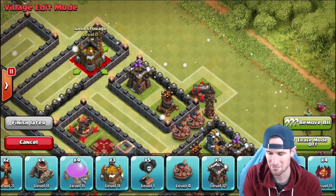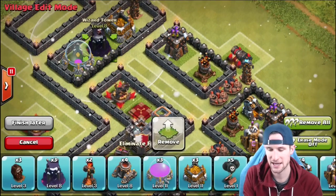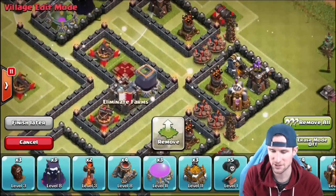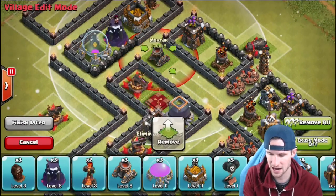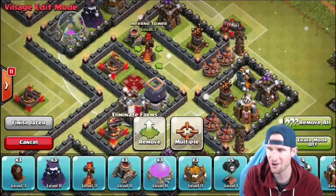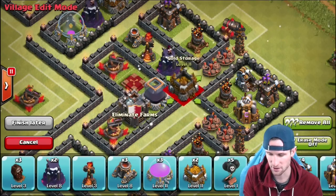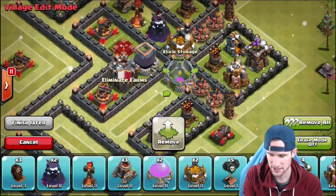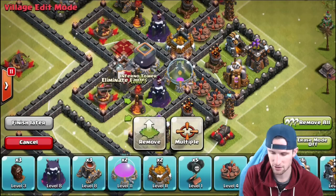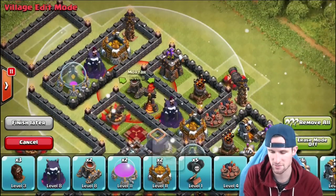Since this is a farming base, we want to have our loot spread out around the base so that people can't get it too easily. We also want our wizard towers to be protecting our loot as always, because wizard towers are freaking life — I love wizard towers, they do so much damage and protect your loot so well. We're gonna throw another one right in there and bring in some more loot. We'll throw in our inferno towers as well as our mortars — our mortars have really good range in this base, getting all the way out to the edge.